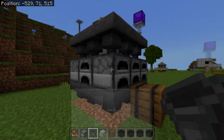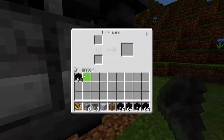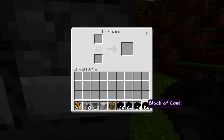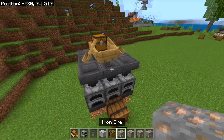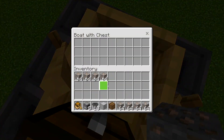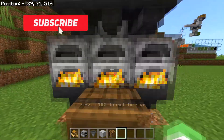After you've done this, grab your fuel sources and place them manually into each furnace. I will be using coal blocks. Make sure you place all your fuel into each furnace, then place whatever you want to smelt inside the chest right here, and as you can see all the furnaces will just light up.